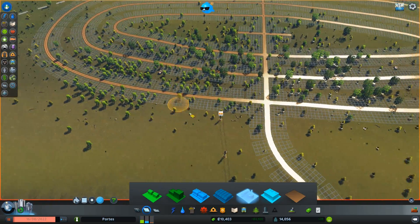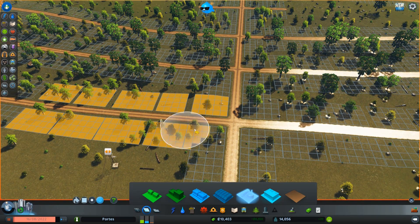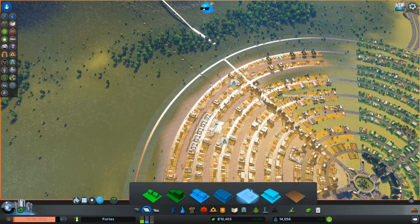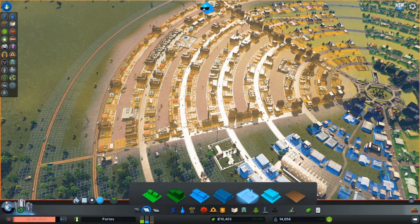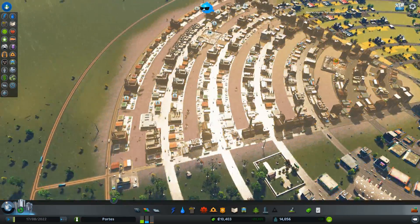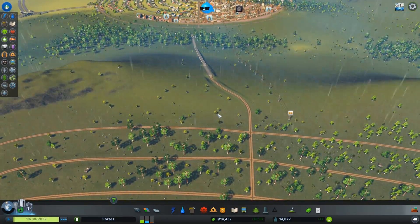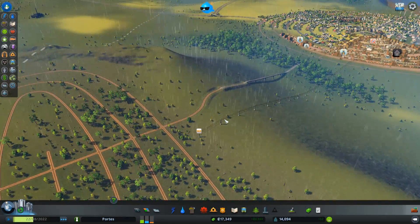Now we need to start populating this with industrial. There's not much demand for it, which is a problem, so we'll start small and build out — if you try to do it all at once you'll just create more problems. Let's start with this area here and hopefully they will happily move in. Then as they start moving in we can start getting rid of stuff here. I'm going to build residential here and leave this commercial where it is. Speed it up — we'll hopefully pull this off.